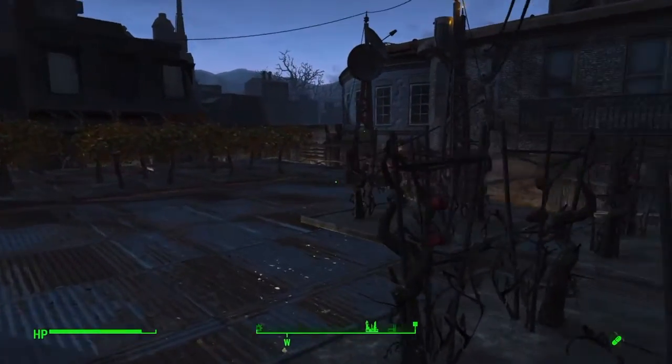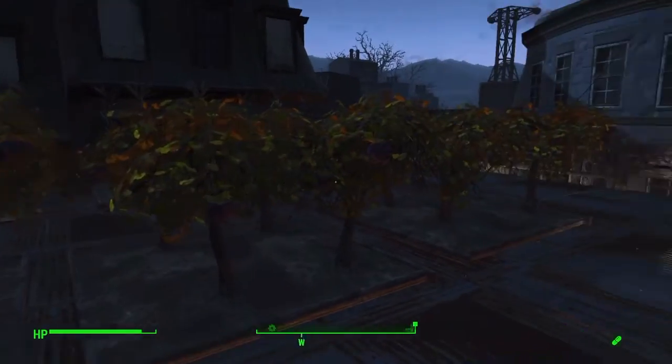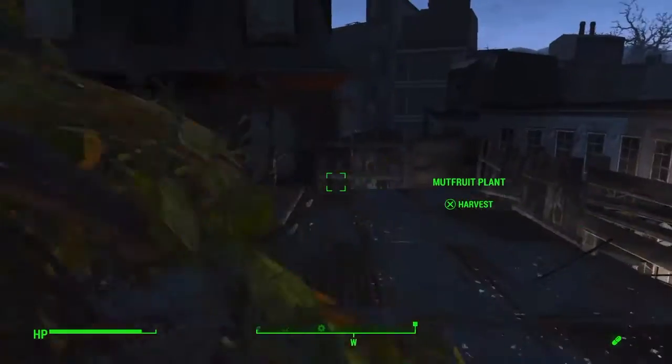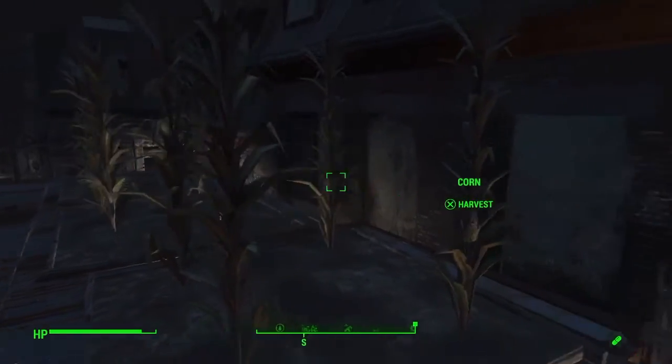Rooftop gardens include Tatos, Mutfruit, and Corn. I decided to go with these because I want this facility to actually help me build more adhesives. Always running low on adhesives when I'm building stuff.